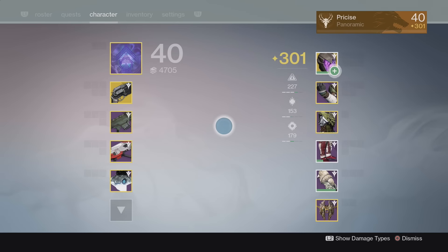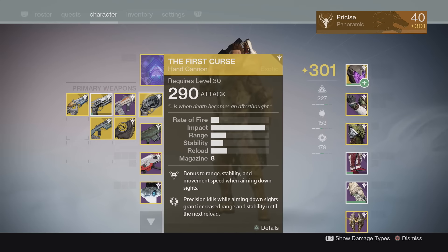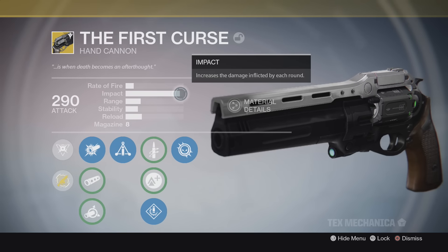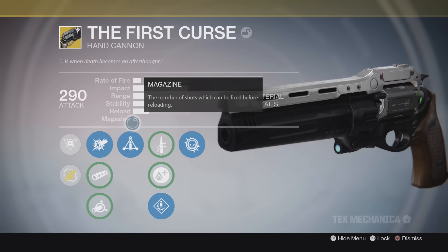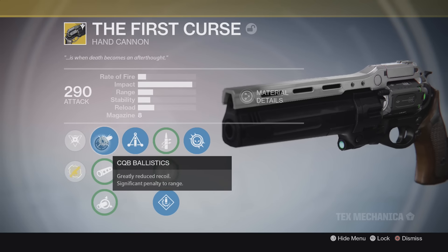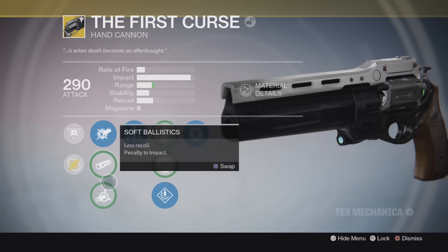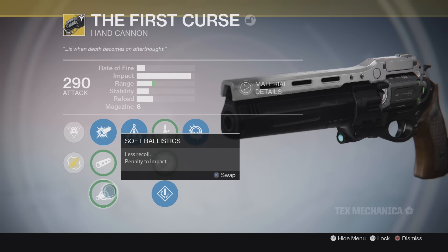Yo, what is going on guys, Nkuch here, and today I'm going to be reviewing the first cursed exotic hand cannon that you get from a rank 5 gunsmith quest. I personally am not rank 5 and I'm nowhere close to getting this weapon, but I did use my buddy's account — his name is Precise — so big shout out to you man, thank you for letting me review this weapon.